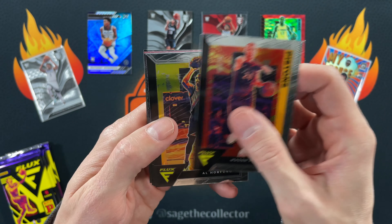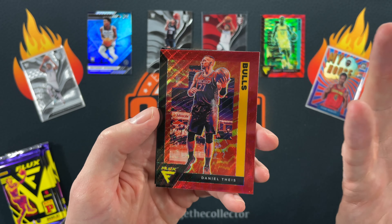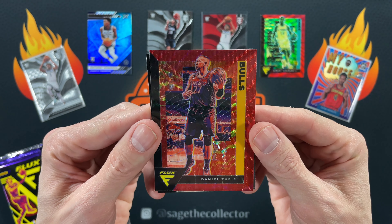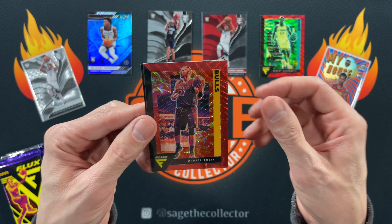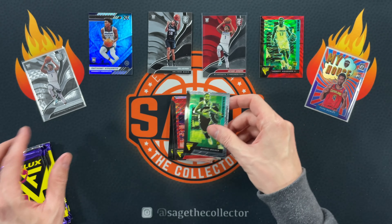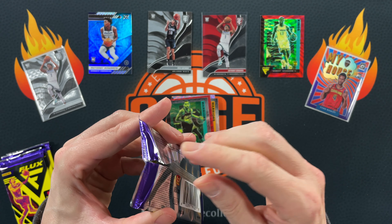Plumlee — he's on my fantasy team. Daniel Theis — it's red. I'll keep that for his binder. I didn't dislike Theis when he was on the Bulls — he filled a role, I was sad to see him go. So that'll go into my miscellaneous Bulls PC — nice color jersey match on that one. Our rookie is Michael... man, the rookies in this box have been brutal.